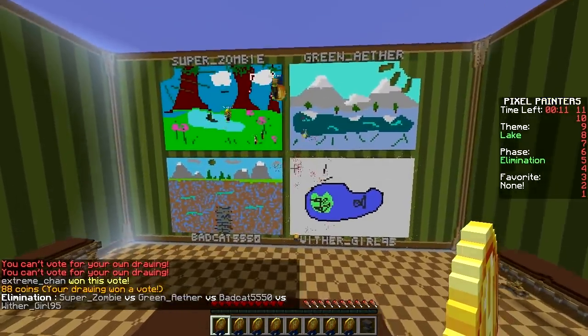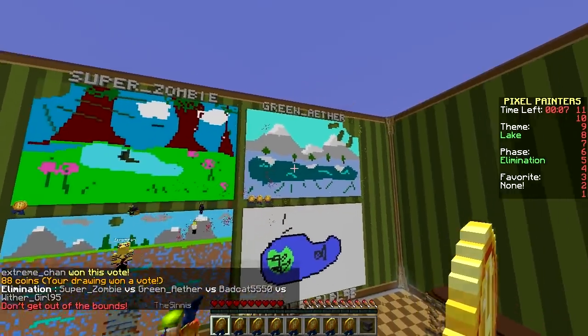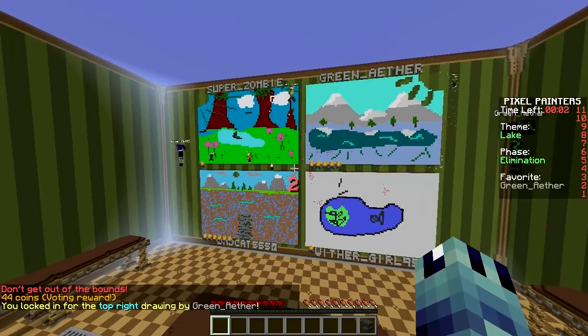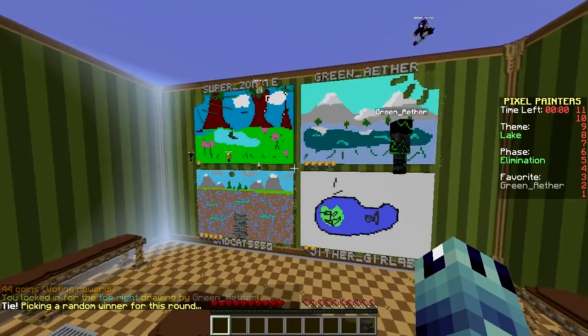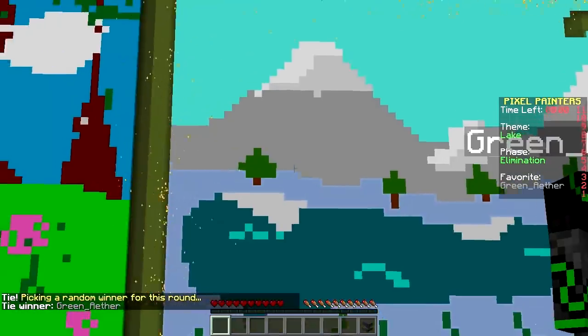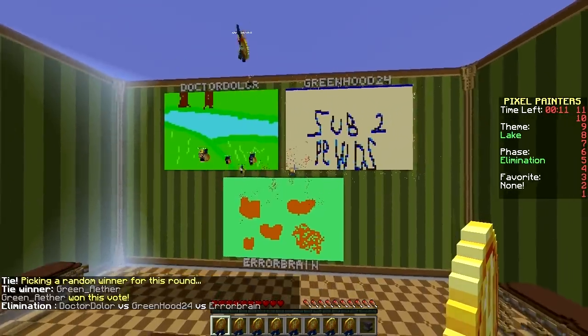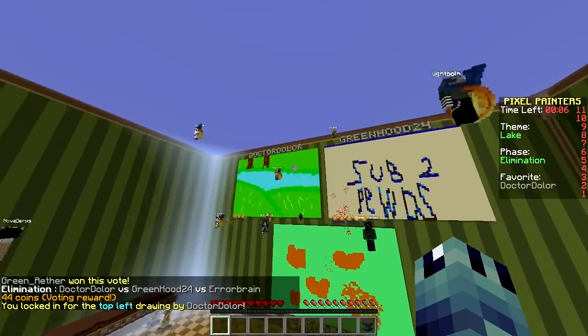Oh wow. Which one do you like the least? The bottom right. These people are pretty good. Look at the mountain and that shading — that's crazy! 'Sub to pewds' — it's winning? Top left? It's not even a lake. I vote top left. My drawing is definitely better than these. I'm gonna say bottom.